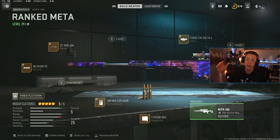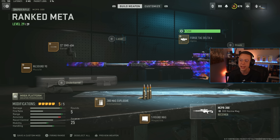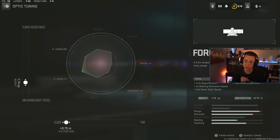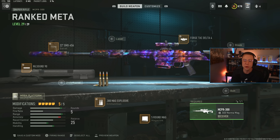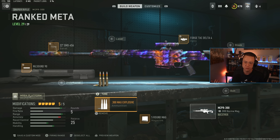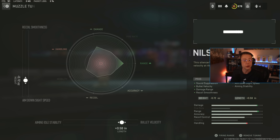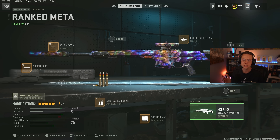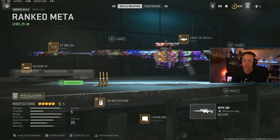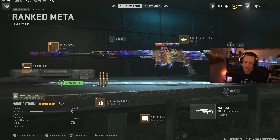For the MCPR, same setup I'd use on Al Mazrah and resurgence — versatile across all maps for sniper engagements. Delta Force scope tuned for closer eye position for increased zoom feel. Five-round mag for snappier ADS over the 10-round. Explosive ammo for one-shot headshots. OMX barrel for better velocity and consistency, Nil Sound suppressor for the same — damage range doesn't matter on a sniper, but velocity increases are critical for leading bullets accurately and hitting those headshots.